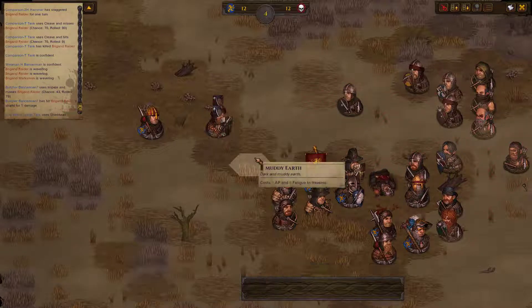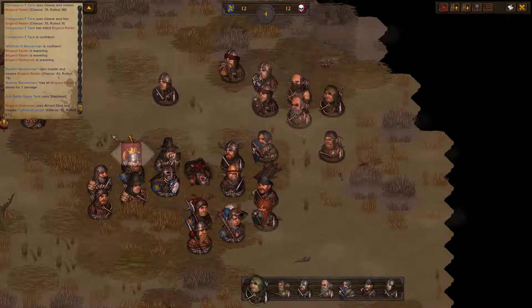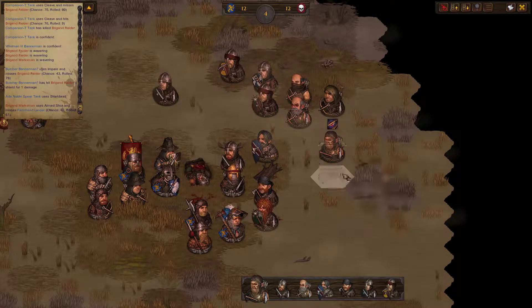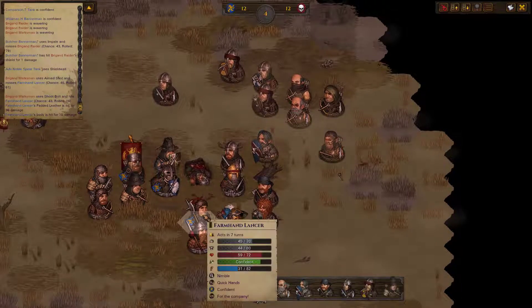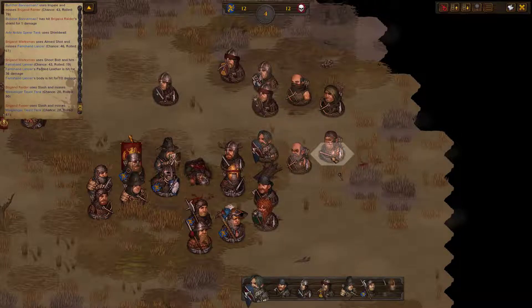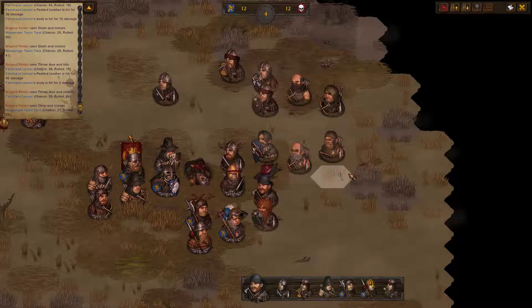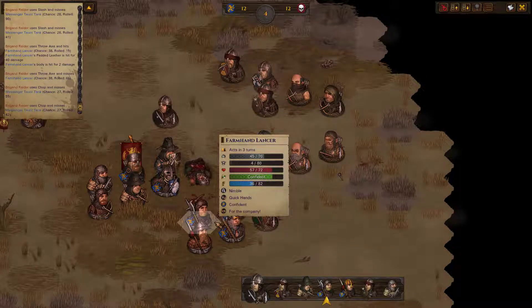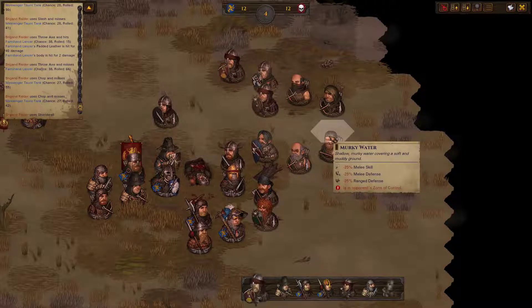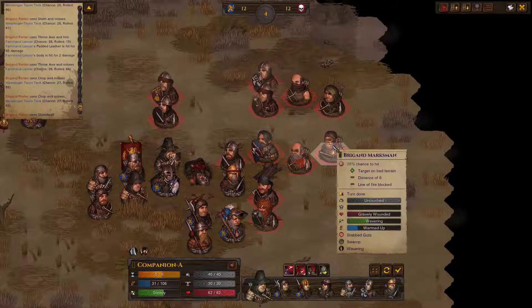Just shield wall, protect the flank there. 46% - what was that? Please, may I have another? That's enough, enough of that nonsense. Nimbo can only protect me so much. Time for the master archers to do their thing.